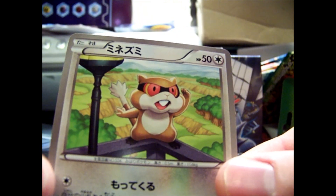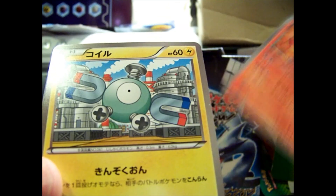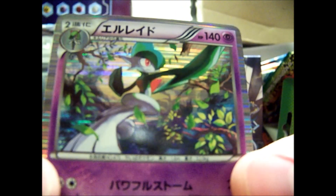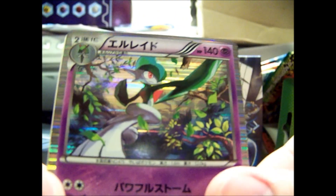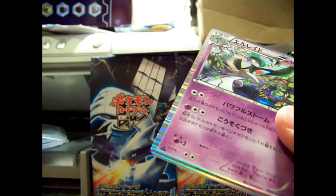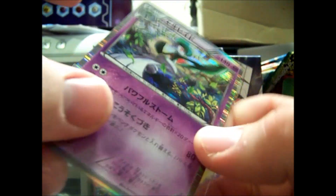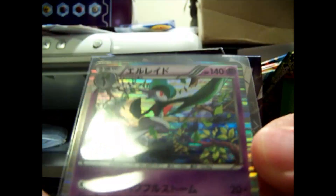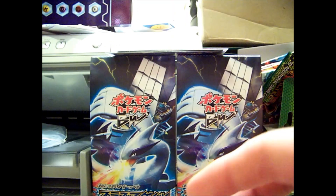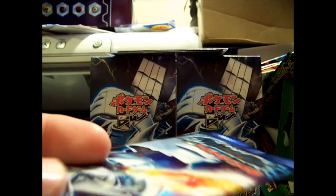We've got Patrat, Panseer, Magnemite, Glade Hollow — that's a new hollow, that's sweet — and a Colorless machine. If I'm thinking correctly, I think the only hollow I'm missing is Inferno. But I could be wrong.